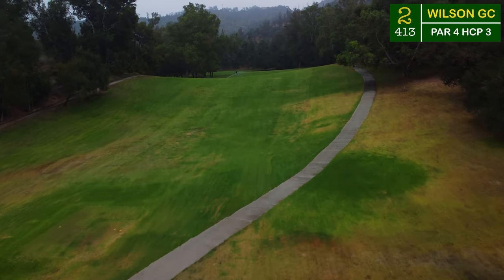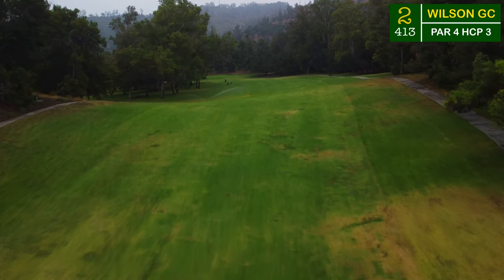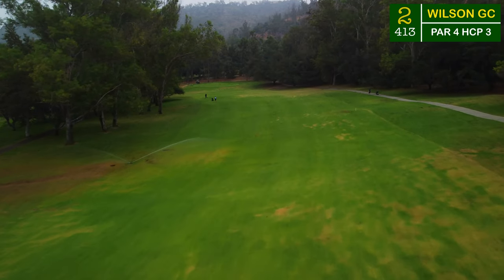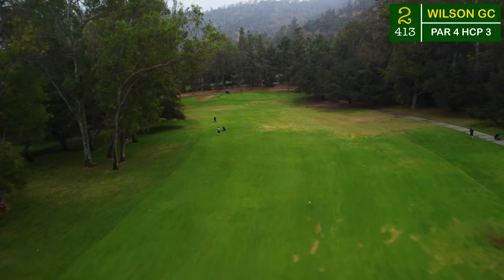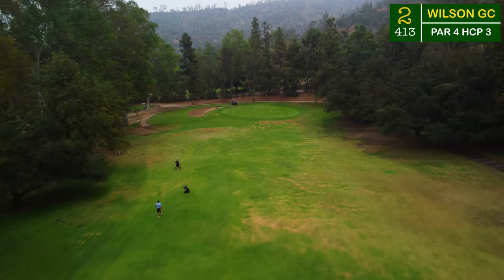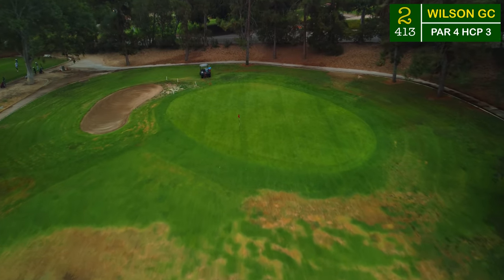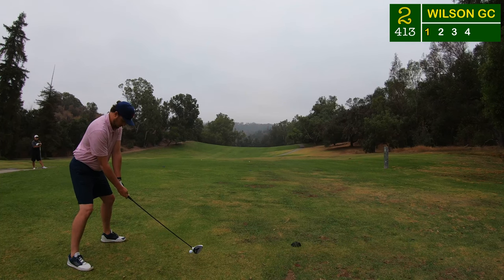There are a lot of par fours out here with only one par three on the entire front nine. This par four second hole is awesome — up and over the hill, a completely blind tee shot. Use the trees beyond the hill as your sight lines; they're on the far left-hand side of the fairway, so push your tee shot well off to the right. You'll have a good angle down the corridor, slightly downhill into the green. Only one bunker on the left that shouldn't come into play.